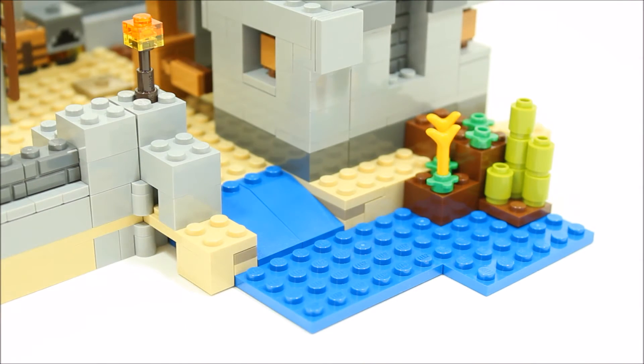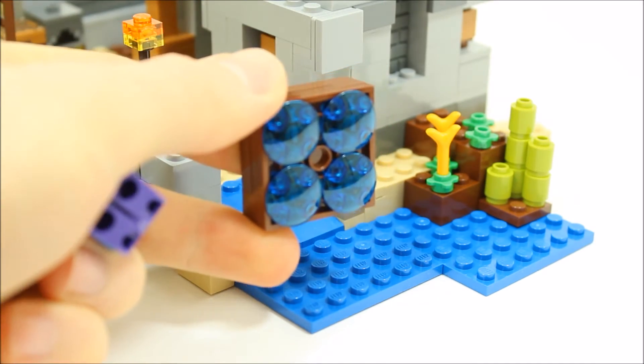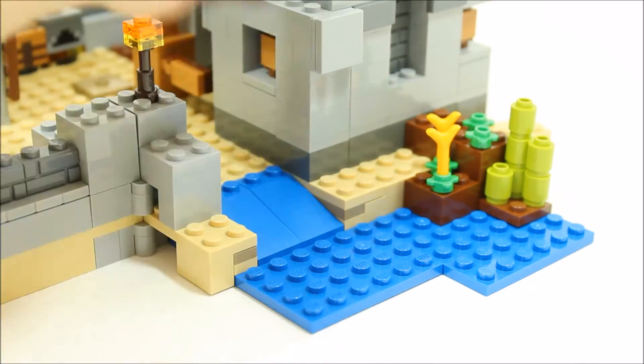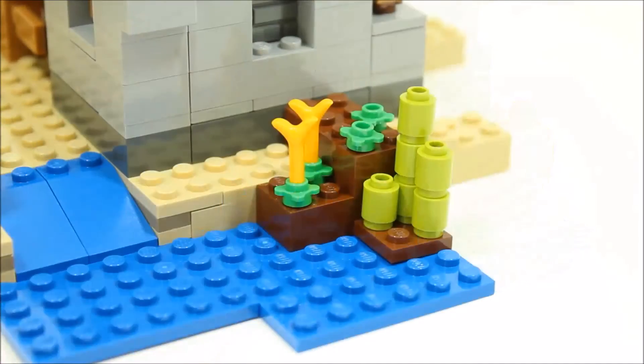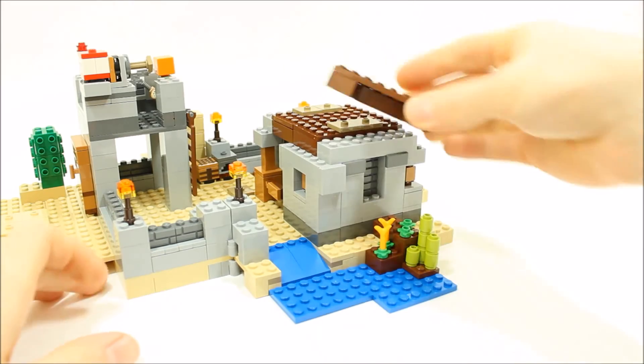Moving on, there's a stream and small water slide so Steve can use his square wooden boat — with smooth plates on the bottom — to make a quick escape. There is also some growing wheat and sugar cane.